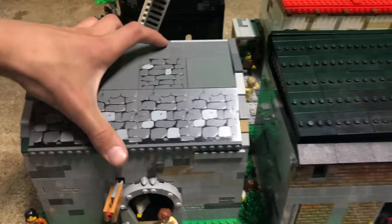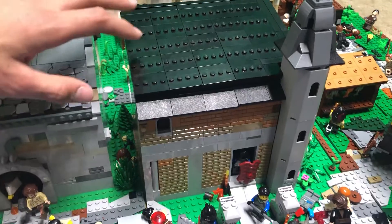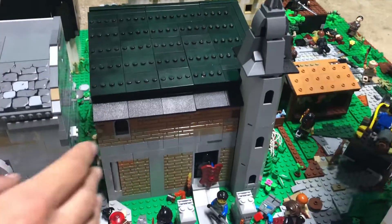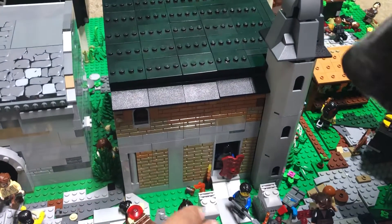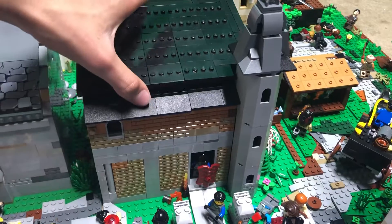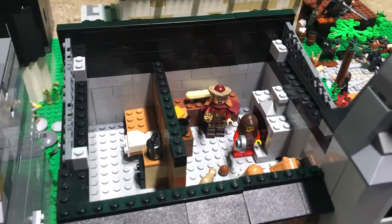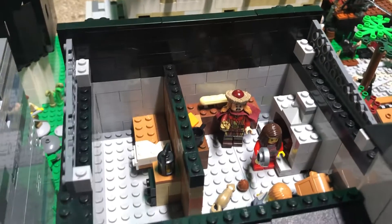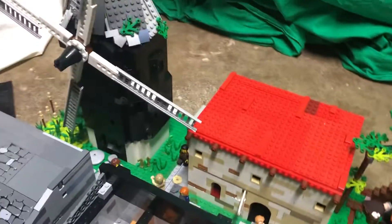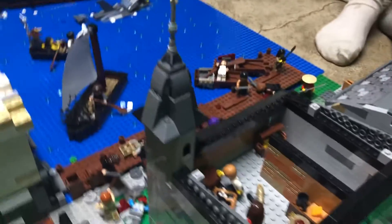And then right here we have the governor's mansion, where the pirates really want to get in because there is gold inside. So his personal guards are trying to ward them off. And up here you can see the governor and his servants trying to block off the stairway so the pirates can't get in, and you can also see his gold in this room.